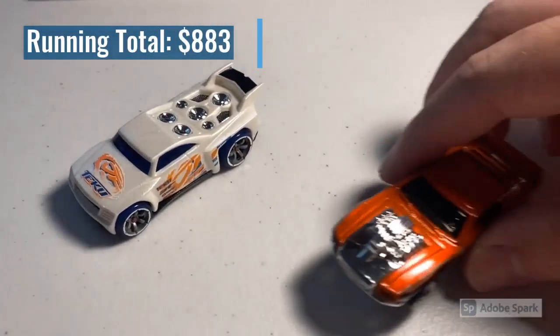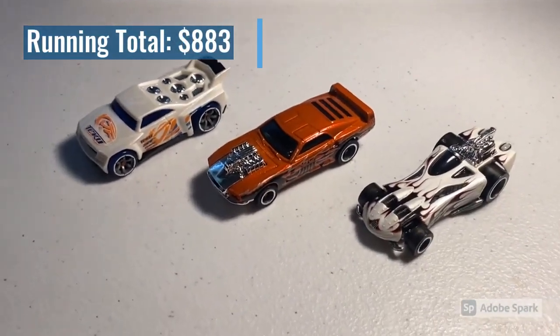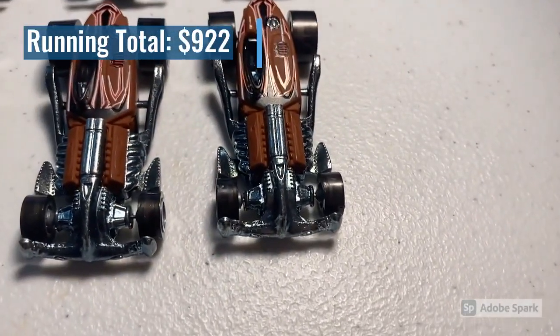Then we sold three more loose mint cars: a CM6 Baseline, my last CM5 Riveted, and a CM5 Power Bomb. Total on this order was $39 even.